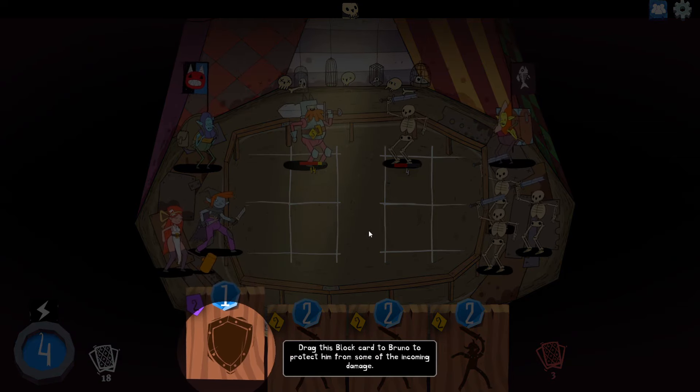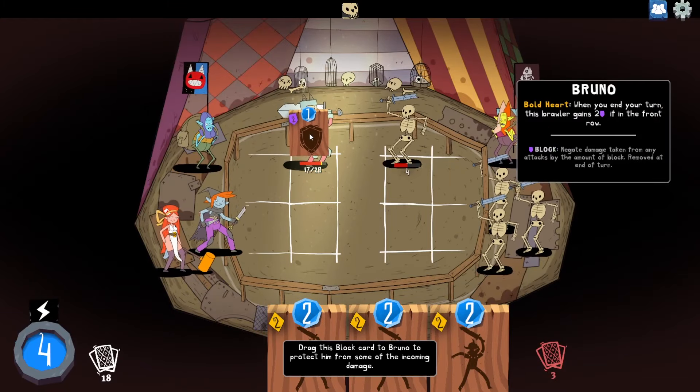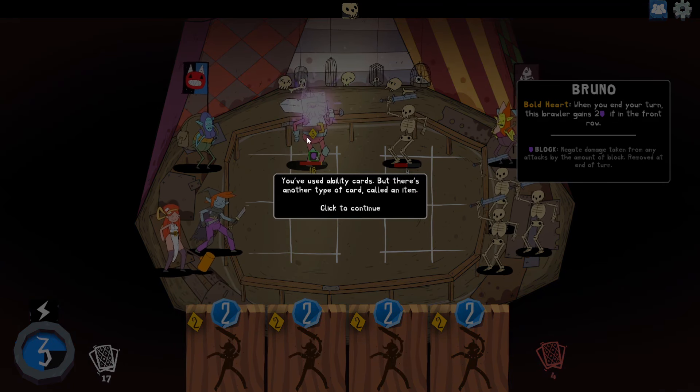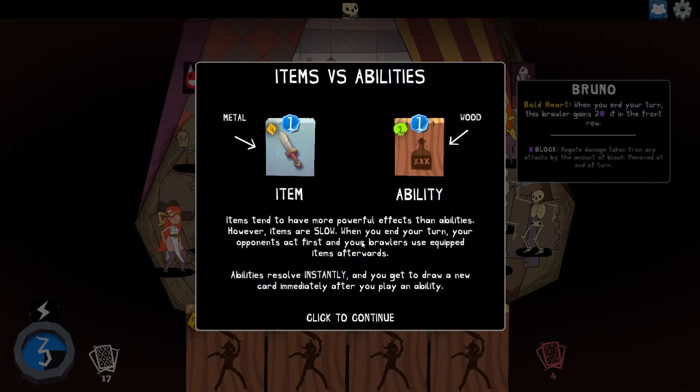Drag a block card to Bruno to protect him from incoming damage. But you also could have just killed him. Yeah, but the tutorial isn't allowed to. If you used ability cards — there's another type of card called an item. Items versus abilities: items tend to have more powerful effects than abilities. However, items are slow. When you end your turn, your opponents act first and your brawlers use equipped items afterwards. Abilities resolve instantly so you get to draw a new card immediately after you play one.